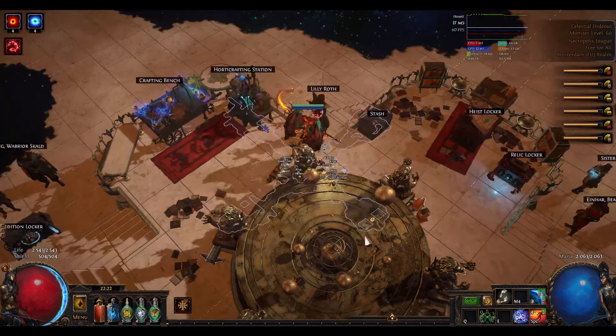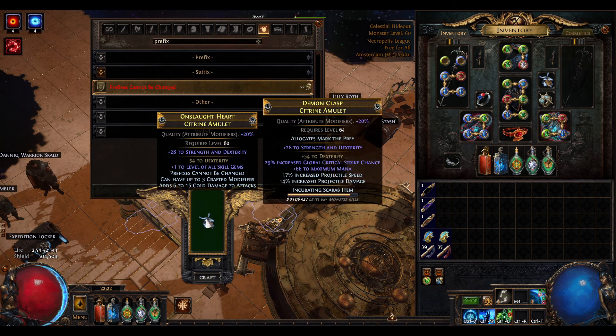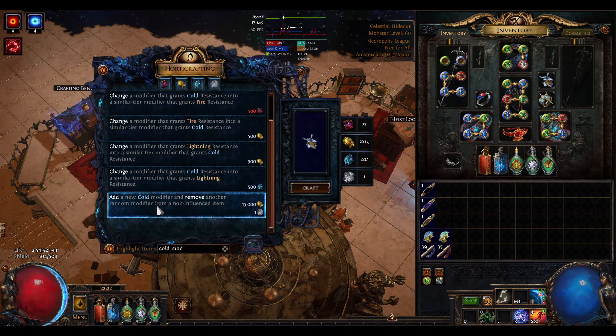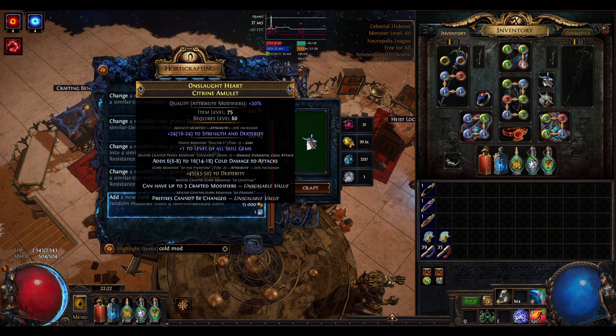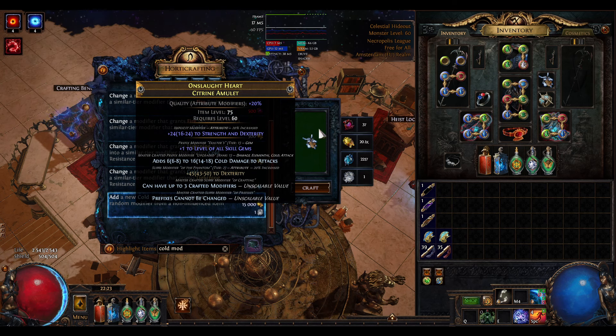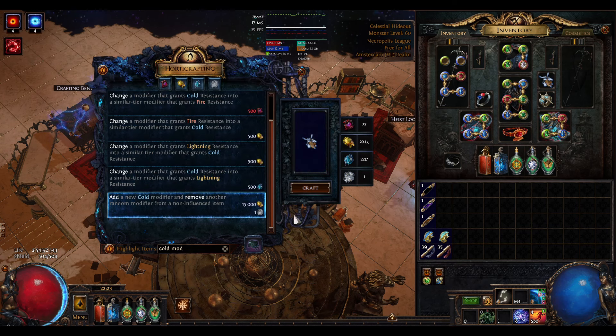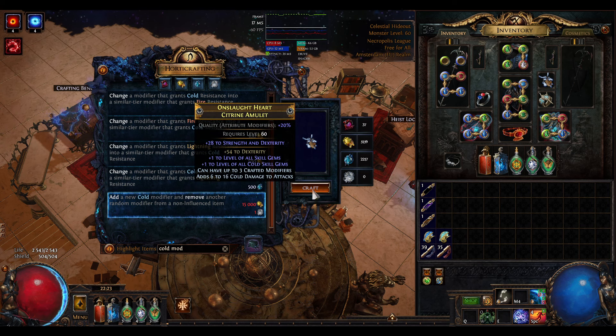Wait — don't do the harvest yet. First craft 'Prefixes Cannot Be Changed' again, then go to Harvest. Now we have full suffixes and two prefixes. Since 'Prefixes Cannot Be Changed', the harvest reforge can't remove a prefix, so it won't remove the gem mod. It will remove one of the suffixes — it can't remove the fractured mod, so it will remove either the multi-mod or the 'Prefixes Cannot Be Changed' mod, and then add plus one to cold skill gems guaranteed, because that's the only cold prefix mod that can roll on a level 75 amulet.